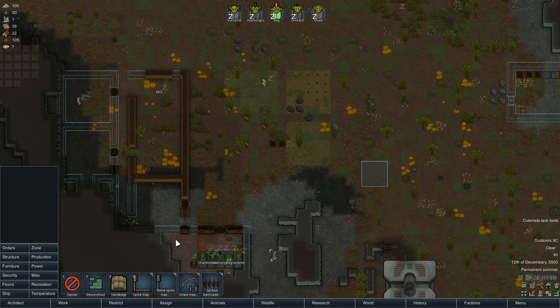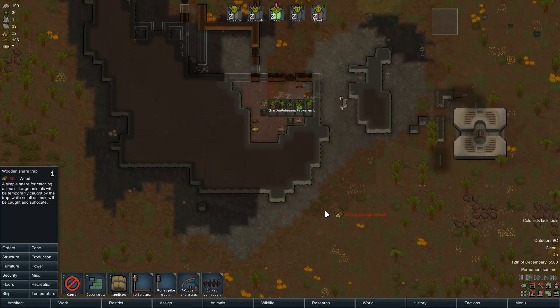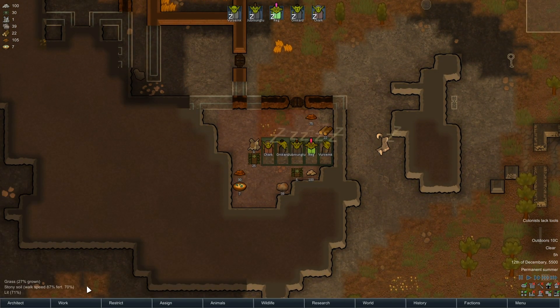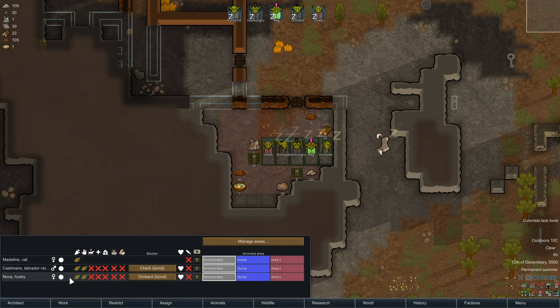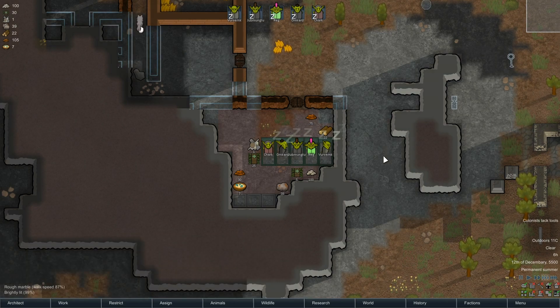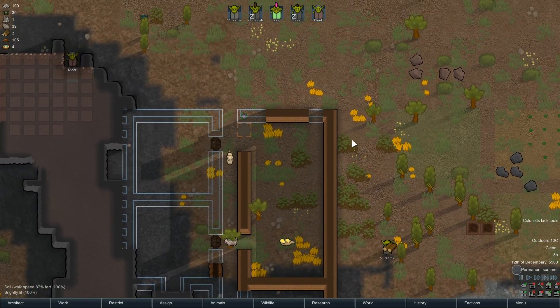Have we got any goblin security at the moment? We've got a snare trap that lets you catch animals — that might be a good little thing to stick around the map. We've also got a spiked barricade and spike traps, but we need a lot more resources. We've got a few animals — a labrador, a cat, and a husky. Let's get the two dogs trained in hauling. We're goblins — we don't care for cats; it's going to eat all my food. We'll keep the dogs though, definitely.